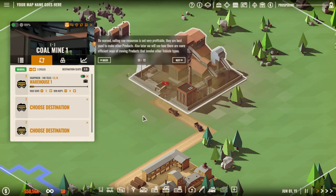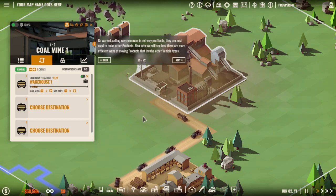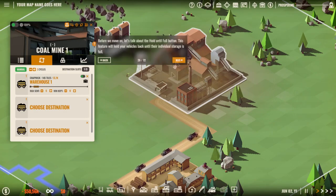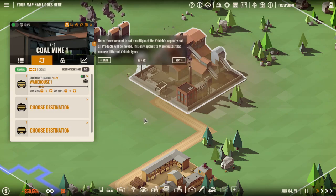Selling raw resources is not very profitable — they are best used to make other products. Also later we will see how there are more efficient ways of moving products that involve other vehicle types, like trains. Before we move on, let's talk about the hold-until-full button. This feature will hold your vehicles back until the individual storage is full. Note: if the max amount is not a multiple of the vehicle's capacity, not all products will be moved. This only applies to warehouses that can use different vehicle types.